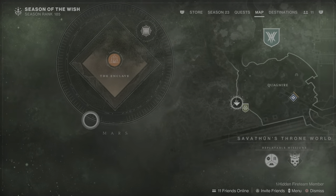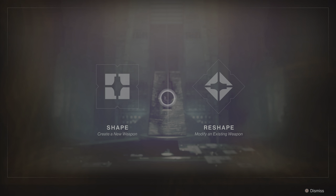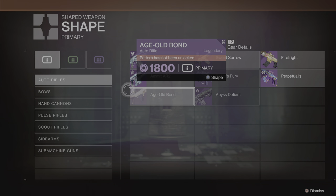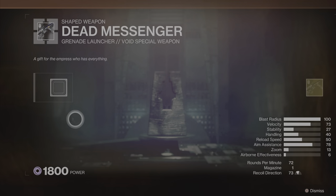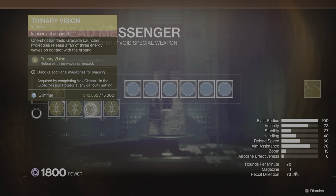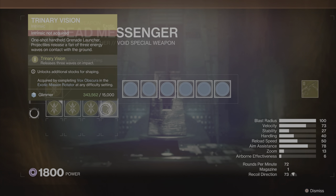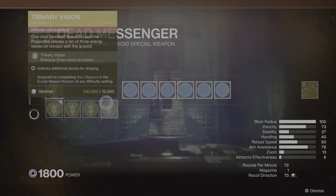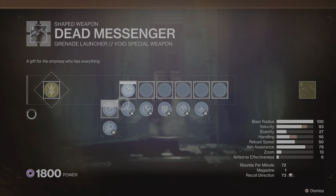With that weapon pattern obtained, go to the Enclave found under Savathûn's Throne World and go to the relic to either shape or reshape your Dead Messenger. With your basic version of the weapon pattern you just obtained, you will have a very limited number of perks to select when shaping the weapon. To get the other perks, you'll have to do successive runs of Vox Obscura on either normal or legend difficulty.